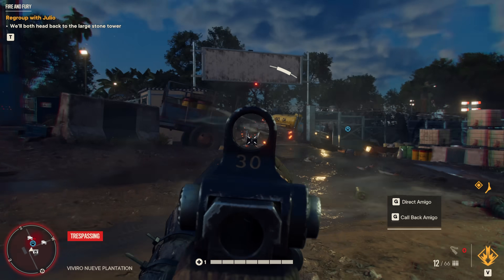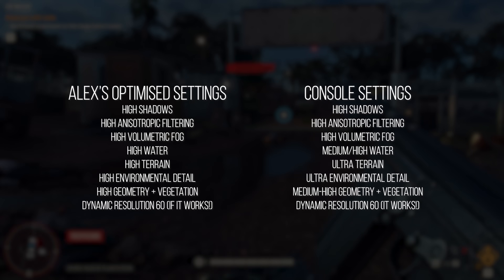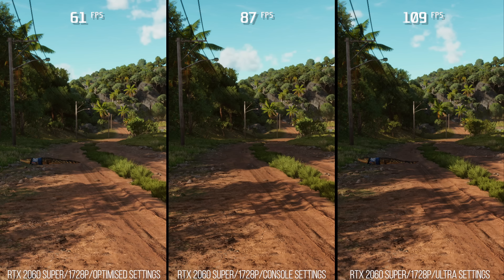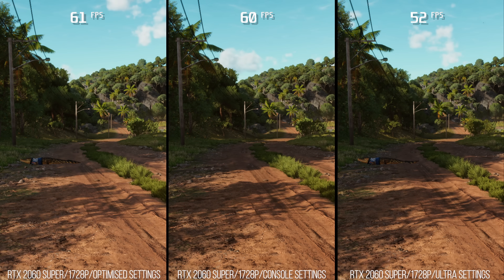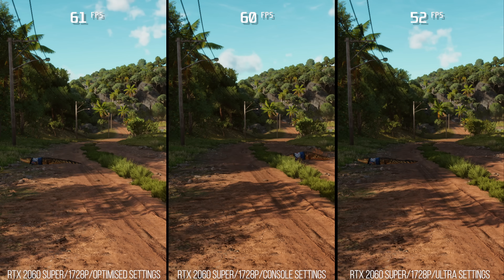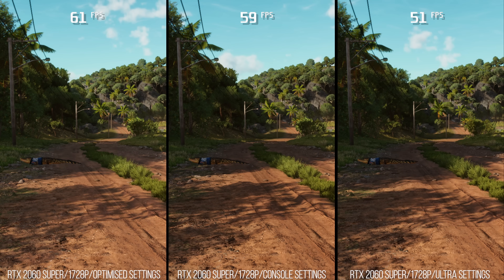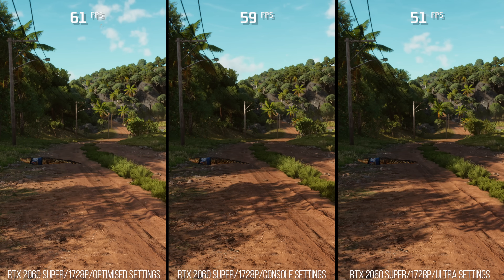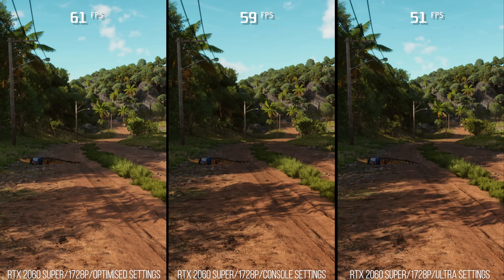My optimized settings result in a few reductions here and there — some detail loss at distance and on shadows — but generally a presentable game. When tested on an RTX 2060 Super at 1728p, the lowest resolution bound found on PlayStation 5, optimized settings can increase performance by around 17% or even greater depending on the scene. I definitely recommend optimized settings for those looking for better performance with minimal visual quality loss.